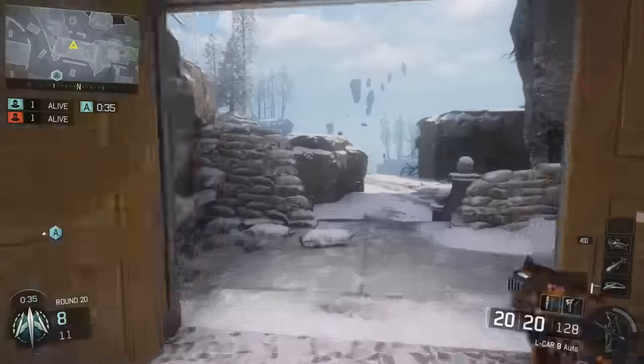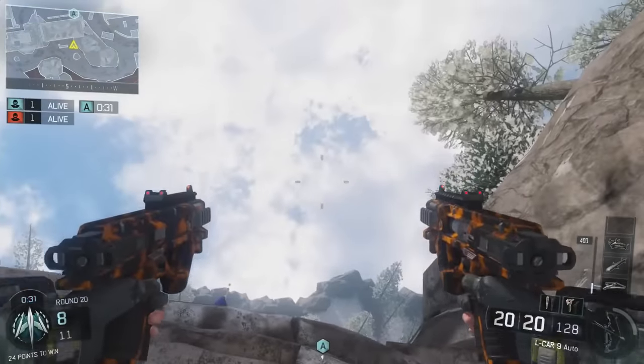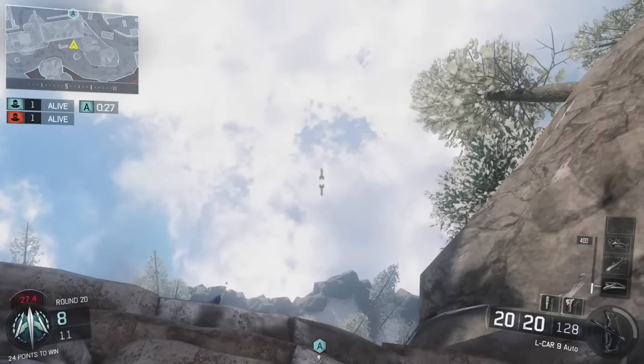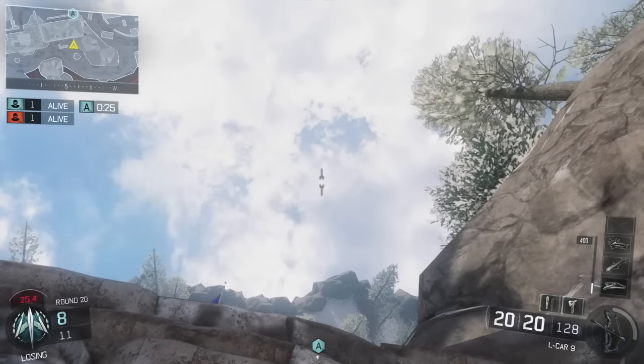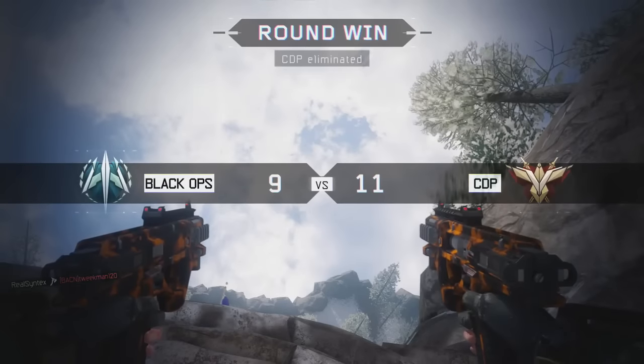For the first one, you're gonna want to plant where I did, then go all the way back here next to the B-bomb. Go into this corner, look up, and if you look at the cloud you're gonna want to align the crosshair with the top up there, right next to that cloud. If done correctly, you're gonna get a nice bank shot.